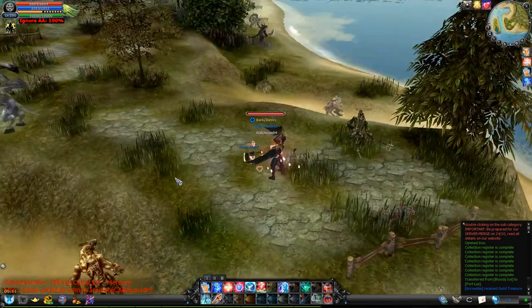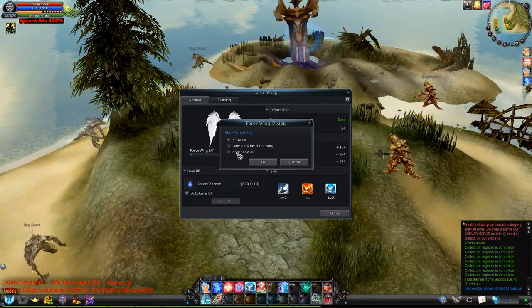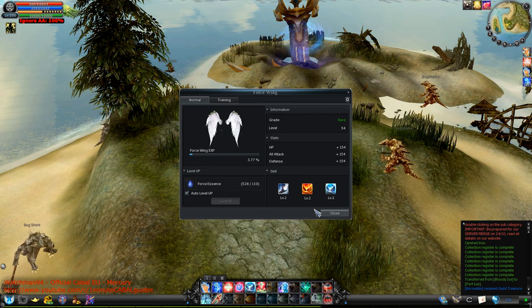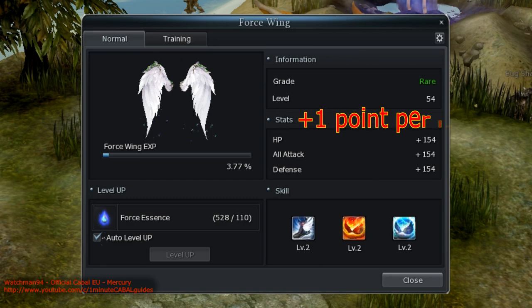So what's the point of having wings if the first thing you do is hide them? Well, they aren't only cosmetic. Wings can be leveled up and each level increases their benefit. For each level your wings have, your character gains 1 point of attack, defense and HP. That might not sound like a big deal initially, but wings are going to have something like 600 levels in the future, so it's definitely worth the investment.